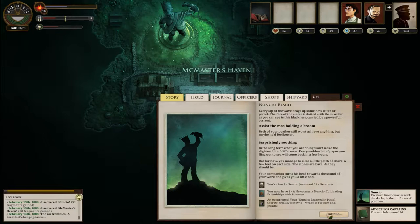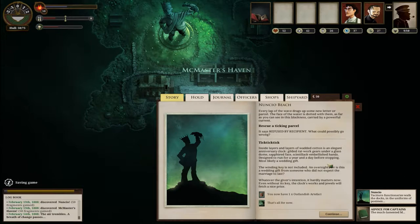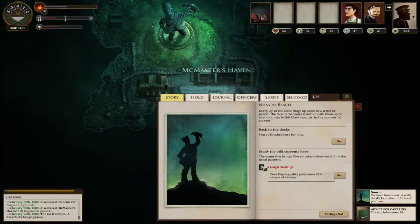Aware of flotsam and jetsam. We can still rescue this ticking parcel, but I'm scared we're gonna lose a crew member. Outlandish artifact - fantastic! It's not a bomb, it's just a clock. Cool - though it's a tough challenge. Study the odd currents here, let's do it. We got lucky, we succeeded!